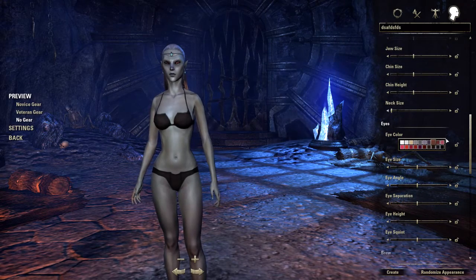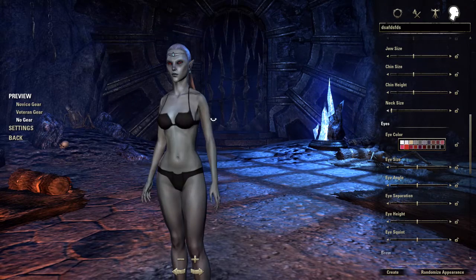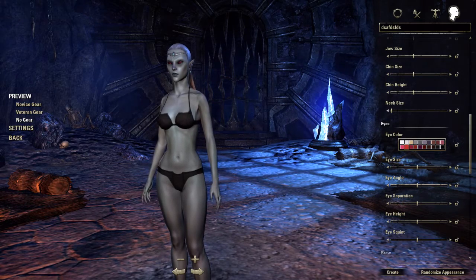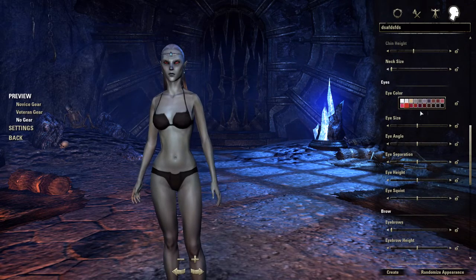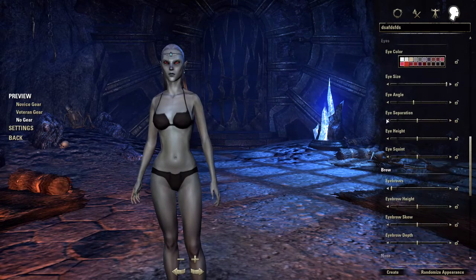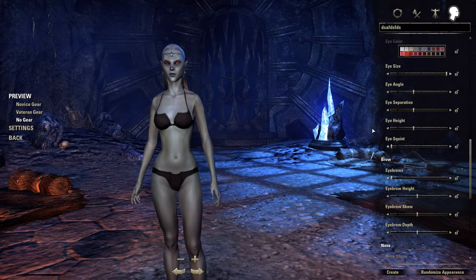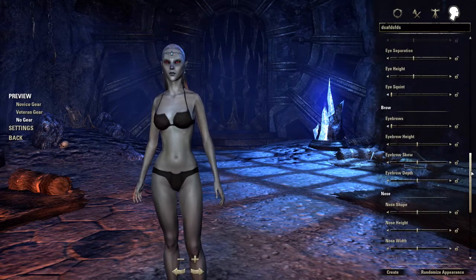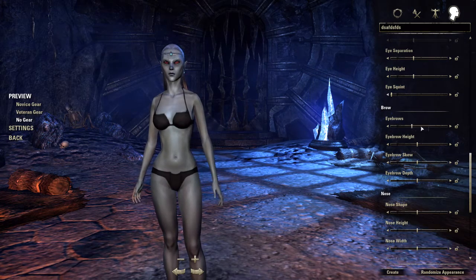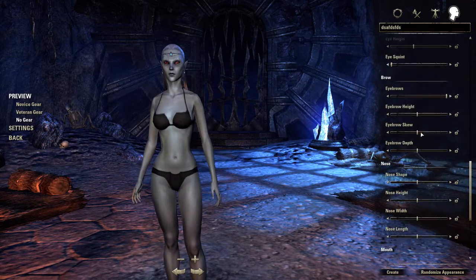Eye color - you're probably going to want the one that's brightest and sticks out the most. Since I'm a Dark Elf, I'm going to go with red just because red is what Dark Elves usually have. Eye size is something you're not going to notice much, but I usually make it as big as possible. Eye angle - you won't notice that much either; just do these like one tick so you're at least a little different. I usually open the eyes up all the way. Eyebrows - you just want to find something where it's not that noticeable; the one all the way to the right usually looks pretty decent.